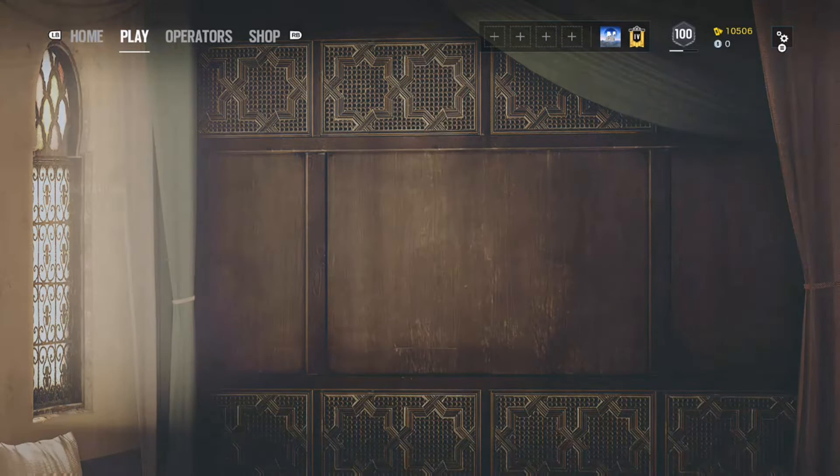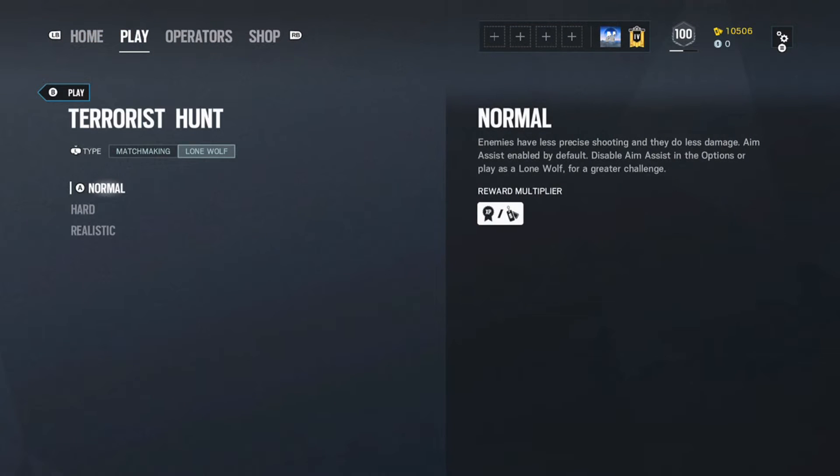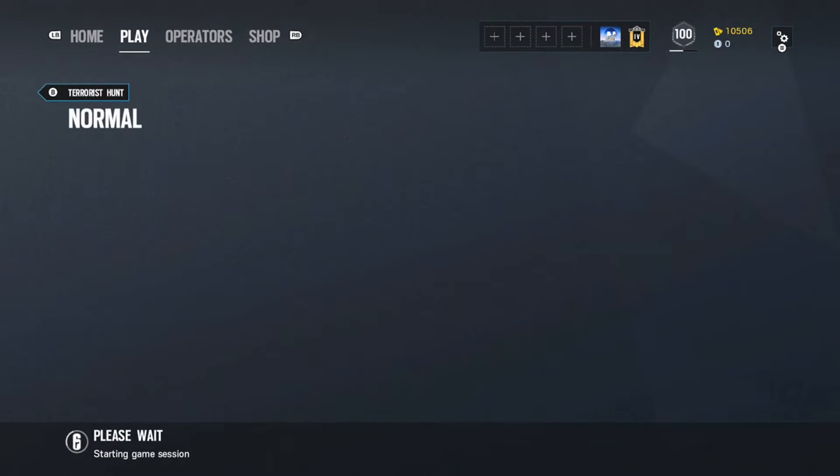Next, go to Play Terrorist Hunt and select Normal difficulty. Normal is the key here — you might think Realistic and Hard would get you more renown, but they really don't. Normal over time gets you the most, so just hit Normal.